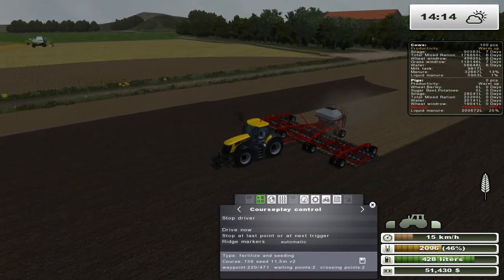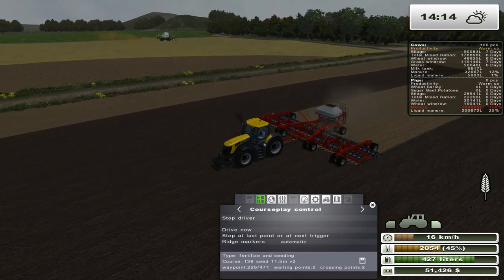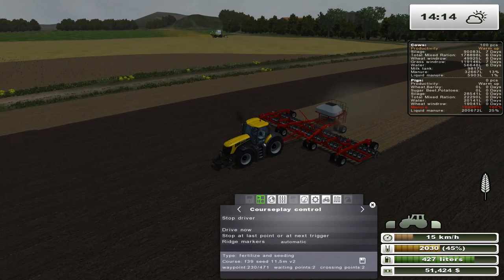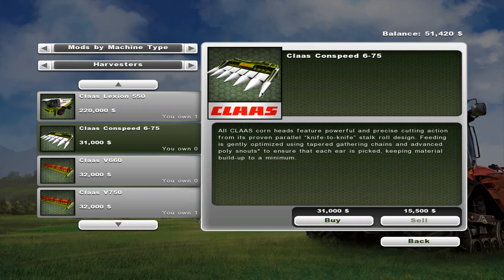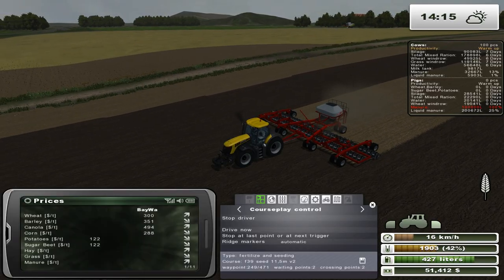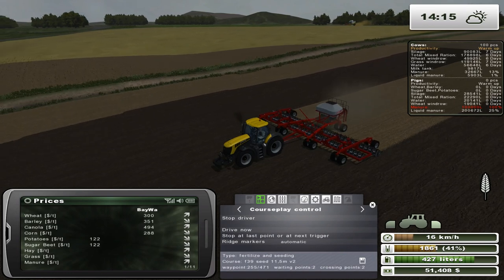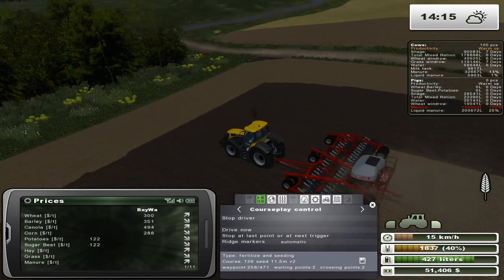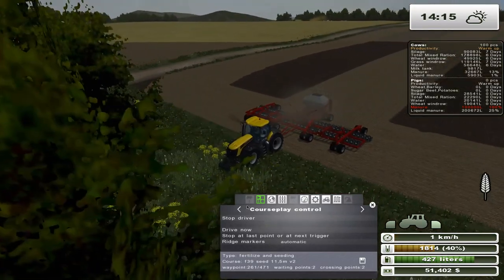What else we got going on the farm today? We have $50,000 right now and I've been considering doing a little bit of corn, because we haven't done any corn yet at all. That does mean we'd need to get a corn header — this corn header is a six-row, the Class 675, and it's 30 grand. I don't know how much corn actually pays on this map — 288, so it's relatively close to wheat. Let me know if you guys think we should do a little bit of corn.